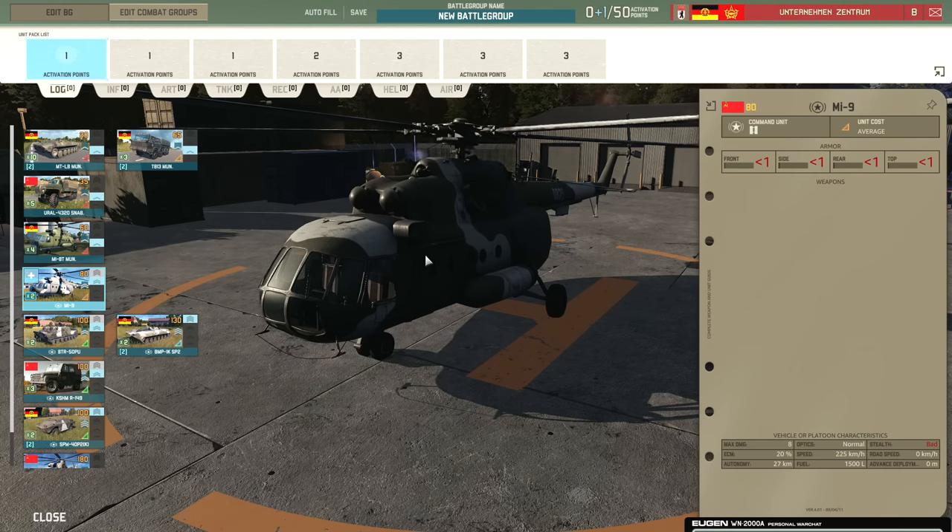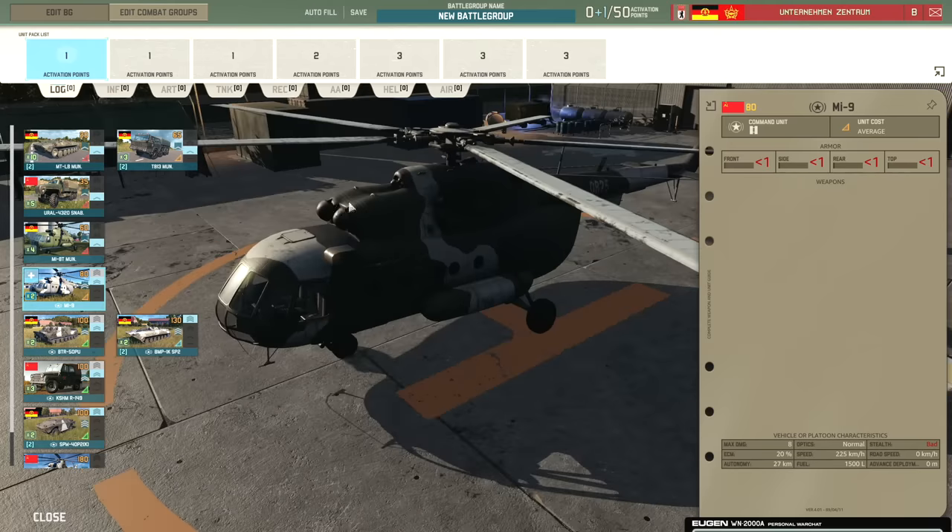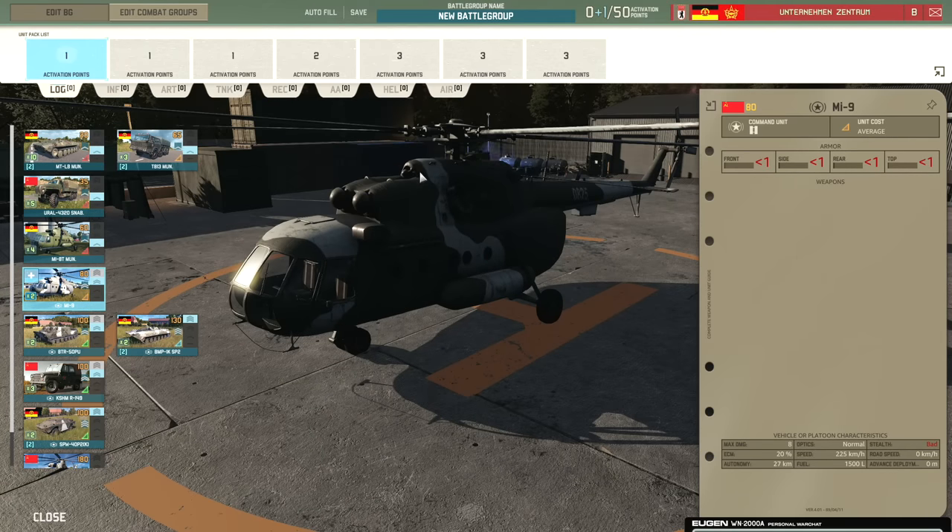Then we have the MI-9. Command helicopters have become a lot more useful in the latest patch because you can use them to capture your back sectors. If you bring one in early, they're nice and cheap. You can just capture the sectors closest to your base, maybe capture the forward sector, and then push it back into a sector if it ever gets recaptured. They're more maneuverable — they don't have to just sit in a sector to capture it permanently. You can land, capture it, take off, and put it somewhere safe.